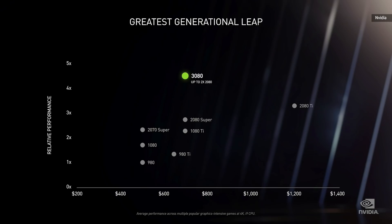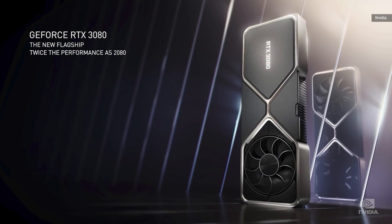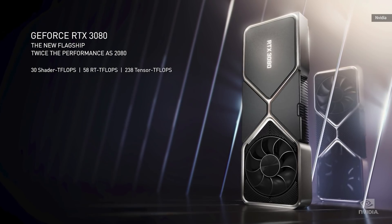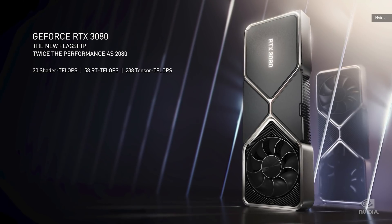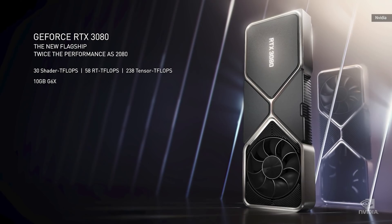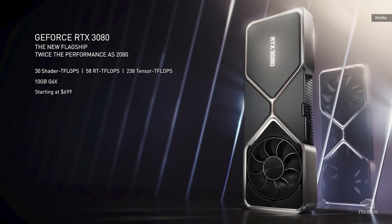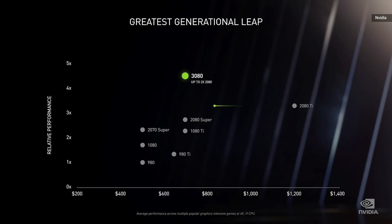Ampere is the biggest generational leap we've ever had. Powered by Ampere, our second-generation RTX GPU architecture delivers incredible shader processing, RT ray tracing, and Tensor Core AI processing — 10 gigabytes of G6X, twice the processing power of the 2080, starting at $699, available September 17th. You're going to love the new RTX 3070 — faster than the 2080 Ti, the Turing enthusiast GPU priced at $1,200.